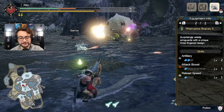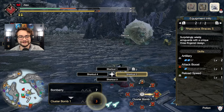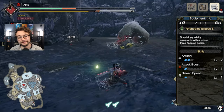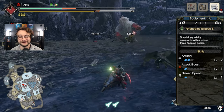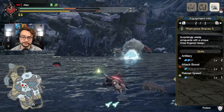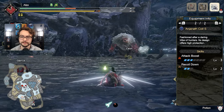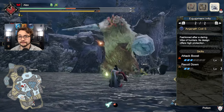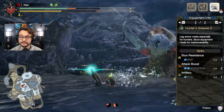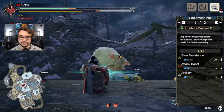We're using the Reneplos Braces, which are ugly, but thank goodness we have layered armor — especially now with the newest update where you can make layered armor of whatever. We're here for the artillery level 2, which is key. It also comes with a level 2 slot and a level 1 slot. The Anjanath Coil gives attack boost level 2, a level 2 slot, and two level 1 slots. Hunter's Greaves gives a level 1 slot, attack boost level 2, and stun resistance 1.